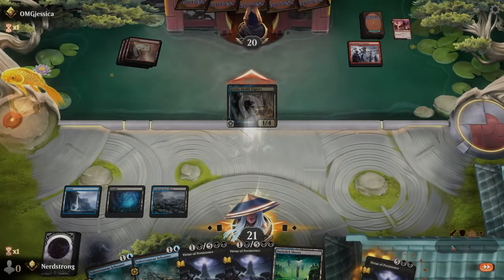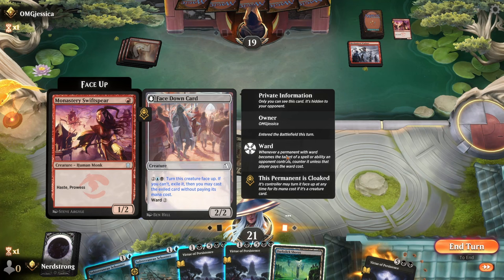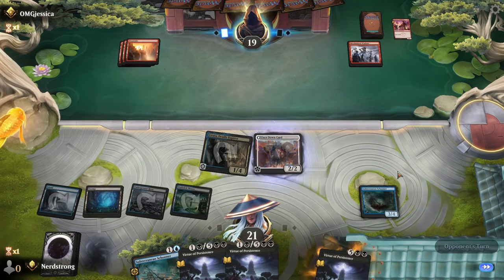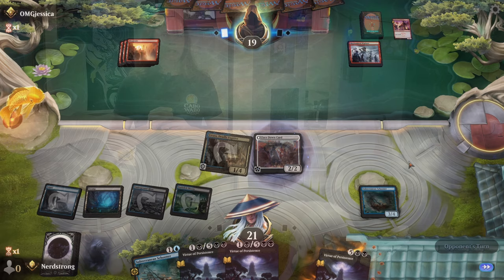Let's start with attacking. Let's grab this — it's a Swift Spear! How do you like that? I love napping things off the top of the library, especially when it's something they could have used.